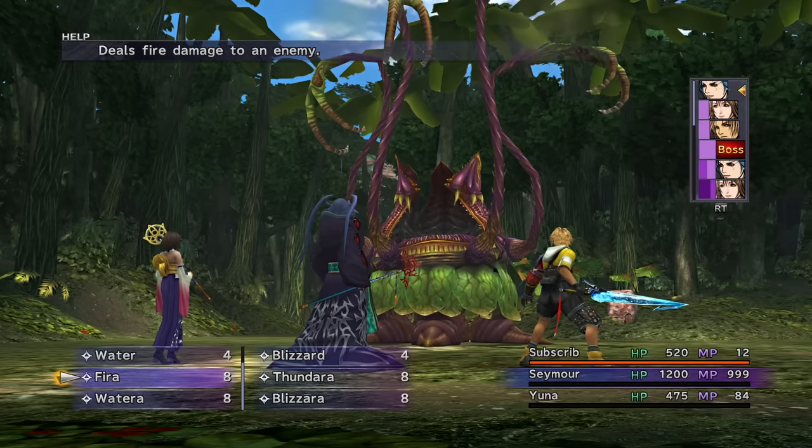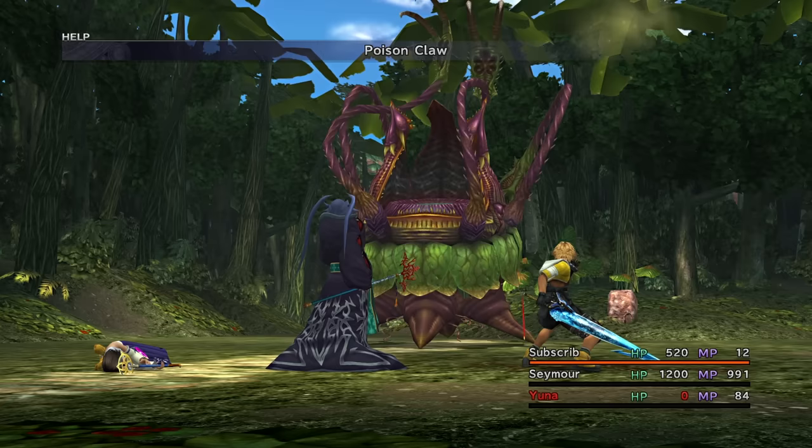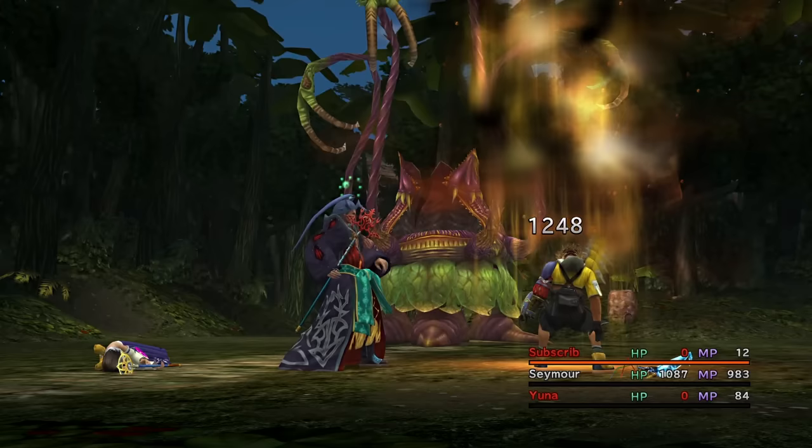The reason for this is any time the game foresees a character change in the party, it actually removes Seymour from the party entirely. Once we're in Kilika, however, that pretty much never happens again. So we can finally begin the challenge in earnest, starting with Ochu Lord. First thing is first, I need to murder Yuna and Tidus, but I get poisoned, which freaking sucks, because I can't cleanse it.